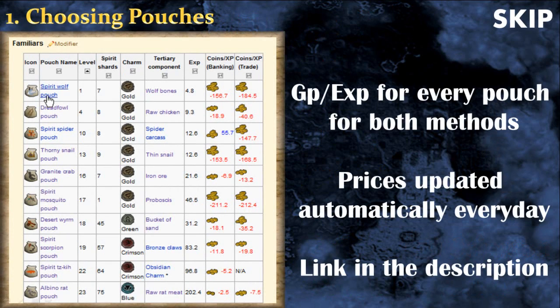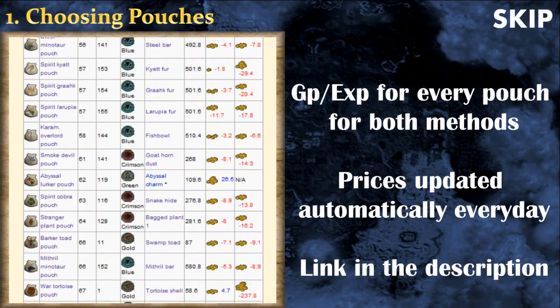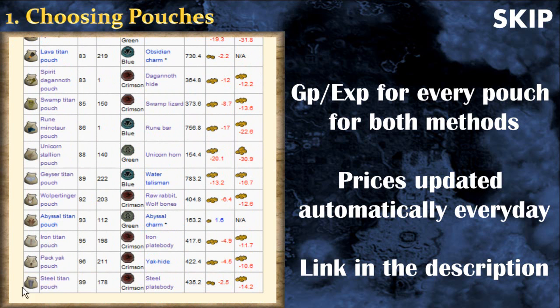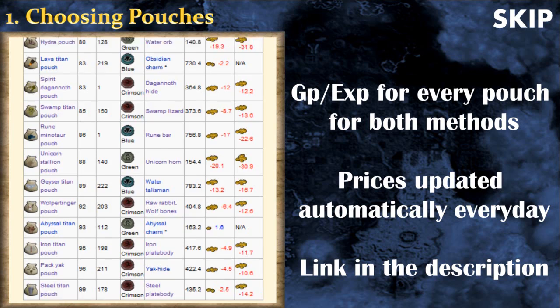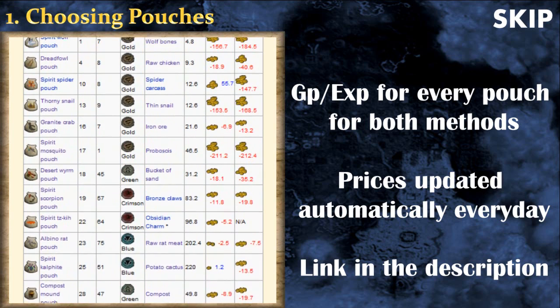First of all I highly recommend to go check out the calculator I've made on Runescape Wikia — the link is in the description. These calculators show very useful things: the pouch name, the level, the charm you need, the ingredient, the experience, and most importantly the cost per GP with the banking and the trading methods. All the prices are updated automatically every day, so my guide may become outdated, but this calculator will always be up to date. For example, the steel titan pouch costs around 2.5 GP per experience with the current prices with the regular method.